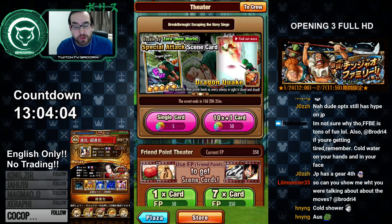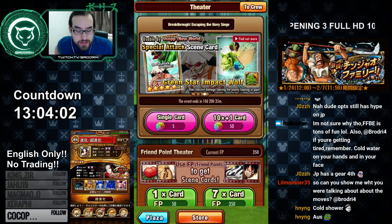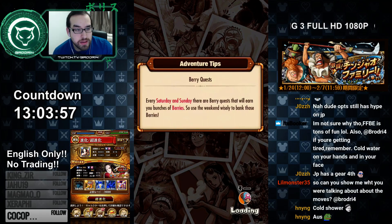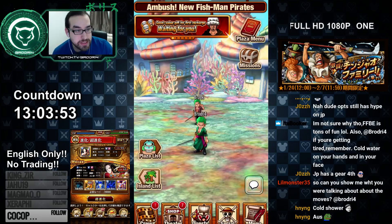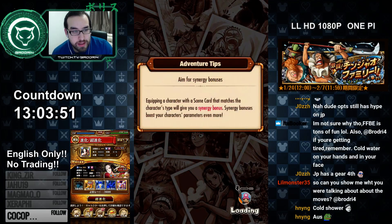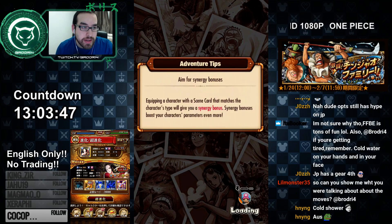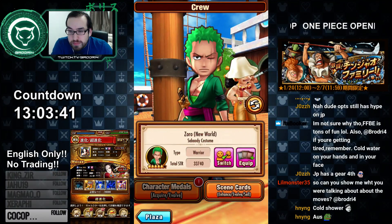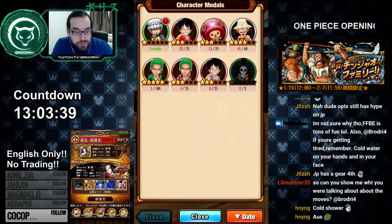But in order to get the moves you have to equip them to the right character. If you want to know how to get a character, you just play the game, collect medals, and if you collect enough medals you can unlock the character, then level it up and evolve it all the way up to six stars.